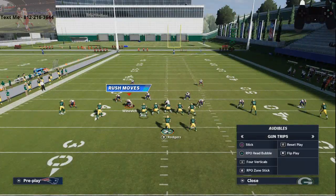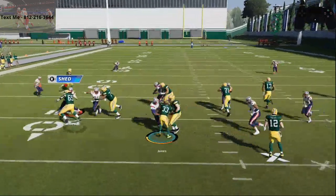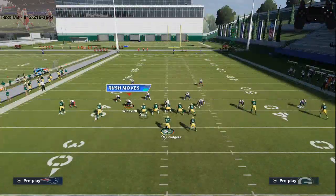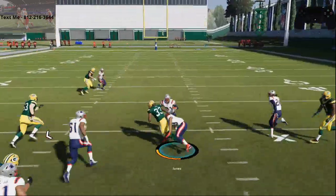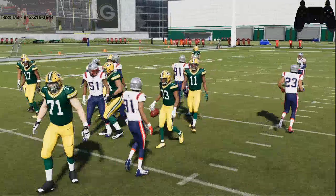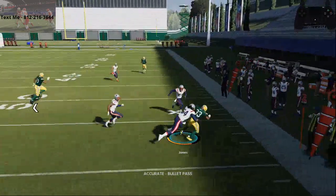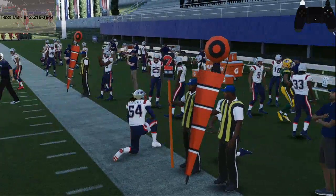This is good not just for the pass — if I go to a simple inside zone or RPO, I can do the same thing in the backfield. What I like about Madden this year is you can do it at multiple points. If I run the inside zone, see how I can cut all the way back and get it in the open field. It's literally my favorite move in the game. It does take a little bit of time to master — right thumb on the right stick, left thumb on the left stick.